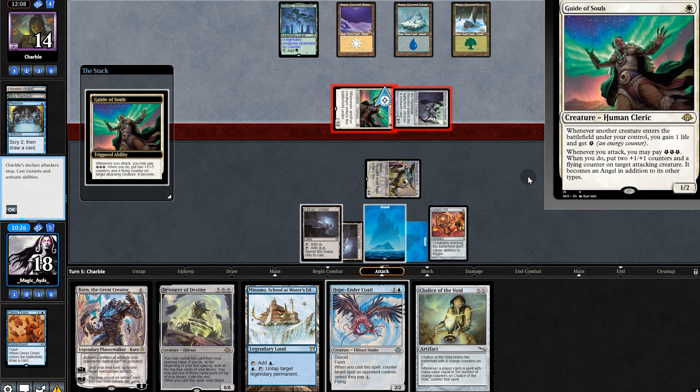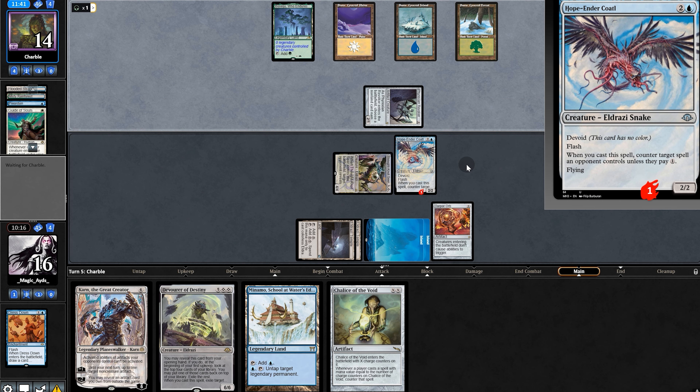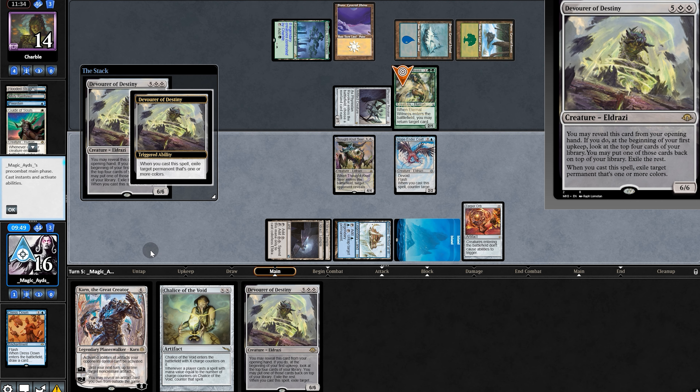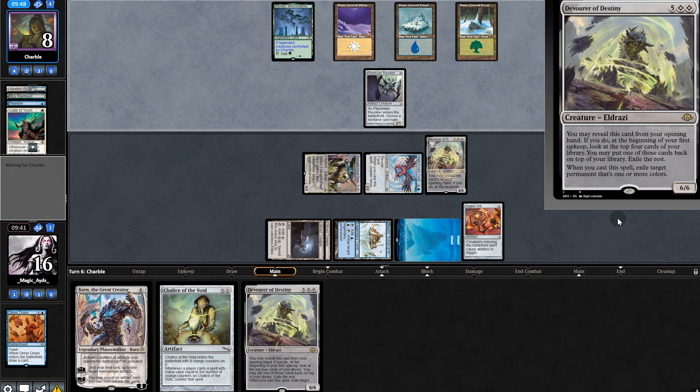We play Eternal Witness, but we have Torpor Orb. Devour — might as well play one, thank them for six. Our opponent's thinking long and hard here. I think our opponent may have rage quit — who could blame them, after we motorboated their tits in Oblivion. We'll pray for the recovery, but now it's on to the next motorboating.